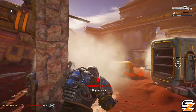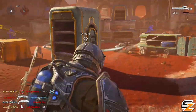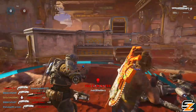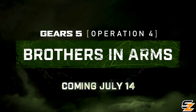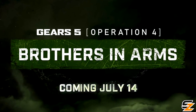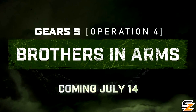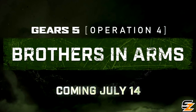The fourth content and seasonal operation is coming in hot as the Coalition studio have begun to unveil what's next for Gears 5 in the close and soon future. Operation 4 Brothers in Arms is the official title, confirmed to be arriving in less than a week on July 14th, bringing with it a ton of new content, changes and improvements that will have every Gears fan past and present get something to look forward to.